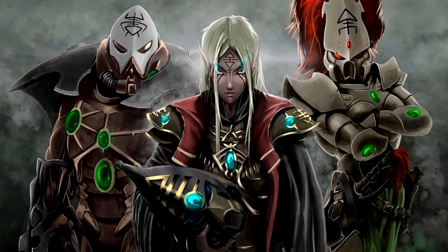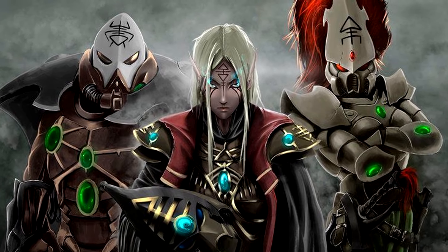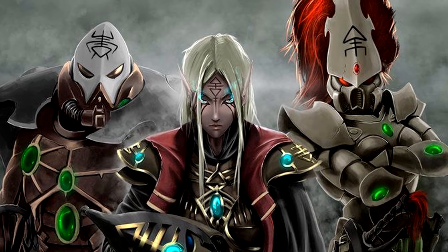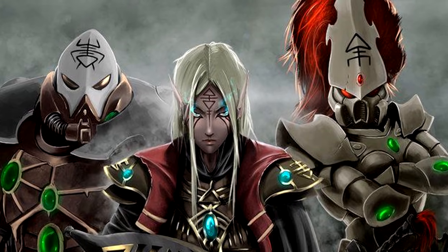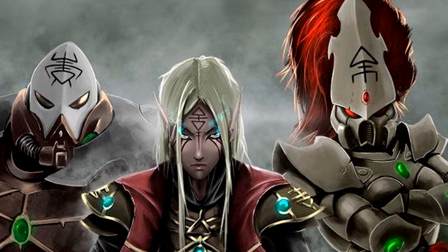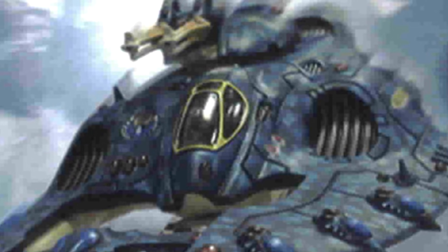The final thing to talk about in this video is the new psychic discipline for Craftworlds called Runes of Fortune. This is an interesting discipline since you replace your Smite spell for one of these spells. The first spell is Ghost Walk, warp charge 6, which gives a friendly unit plus 2 to its charge roll. This can go extremely well on Jain Zar or Shining Spears or really any melee unit. If you use this on Jain Zar, she gets plus 5 to her charge technically because of her built-in ability if she advances.